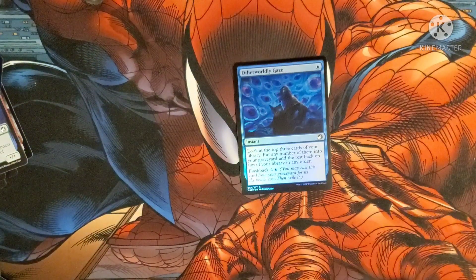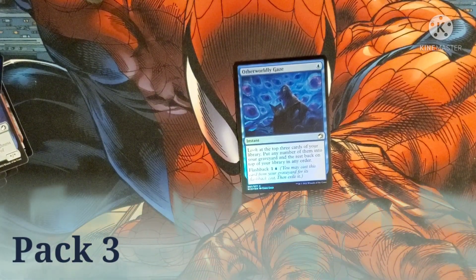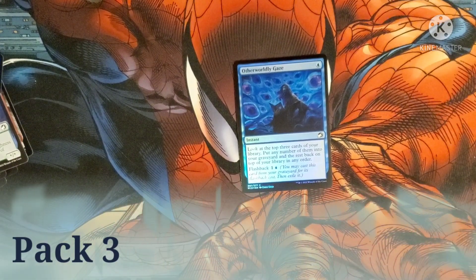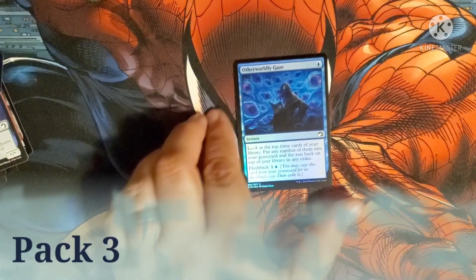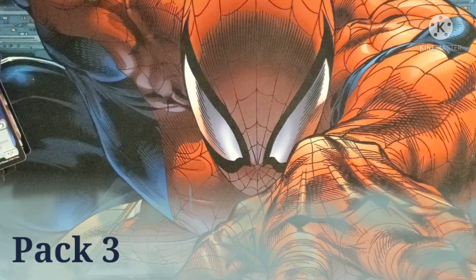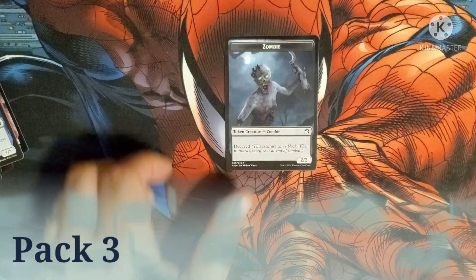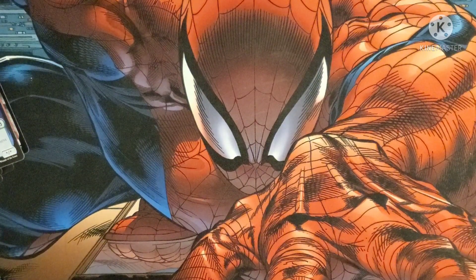The foil is Orderly Gaze — costs one blue as an instant. Look at the top three cards of your library, put any of them into your graveyard, and the rest go back on top in any order. Flashback cost is one blue and one. And then we have a zombie token — that's the run of the packs.